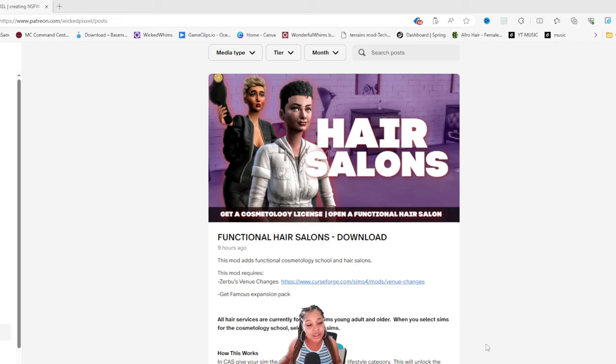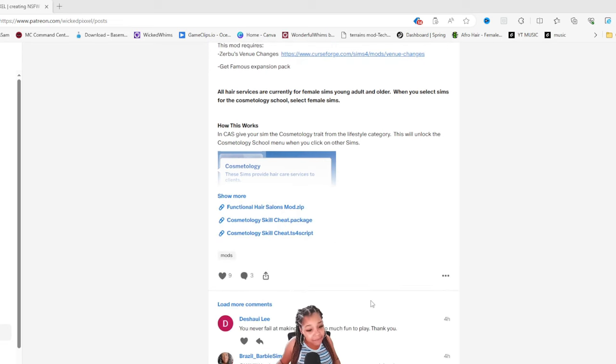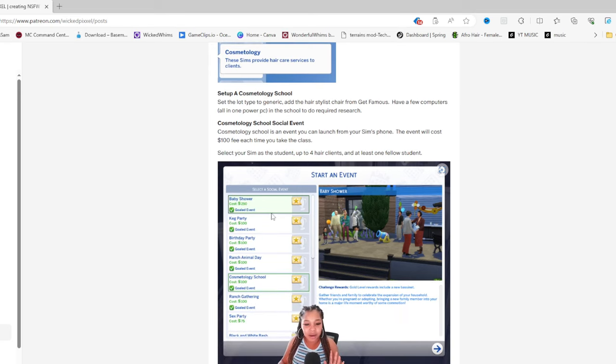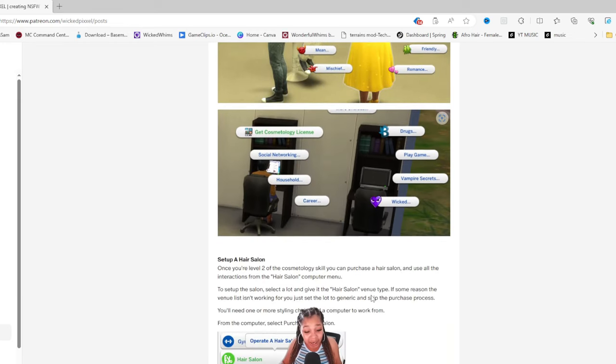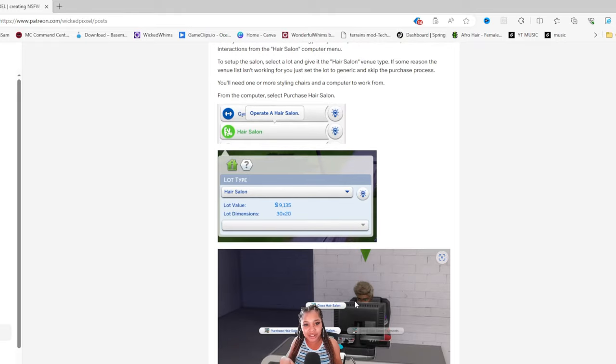Let's get into this mod. It's called Functional Hair Salons and while there was a similar mod before, this one is different — it also gives your sims the cosmetology skill and trait, and lets them go to cosmetology school. You set up the school event, invite people, mess up their hair — it's 10 levels, with new interactions and the ability to get your cosmetology license.